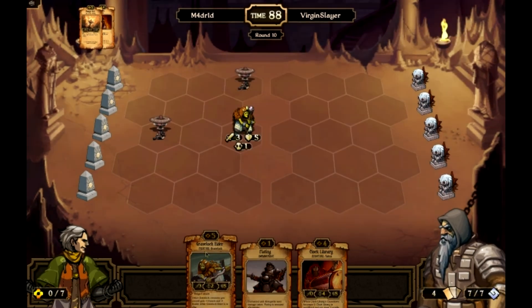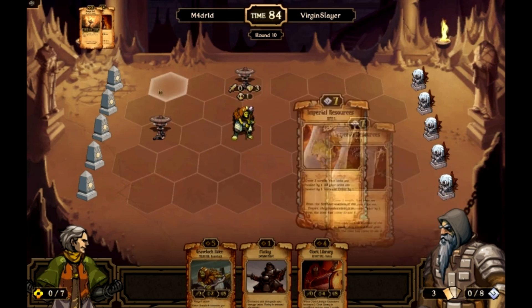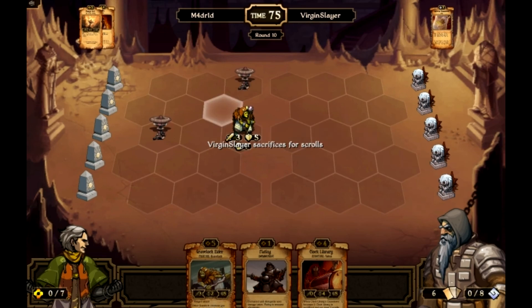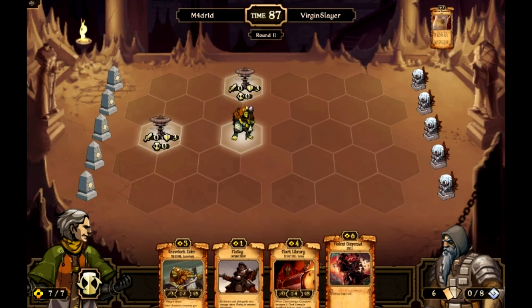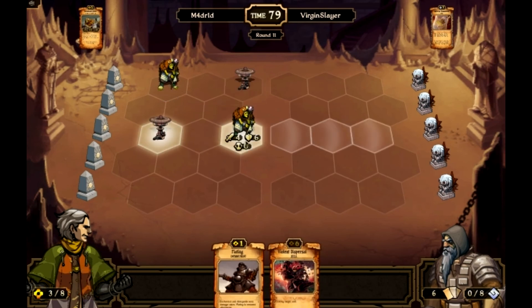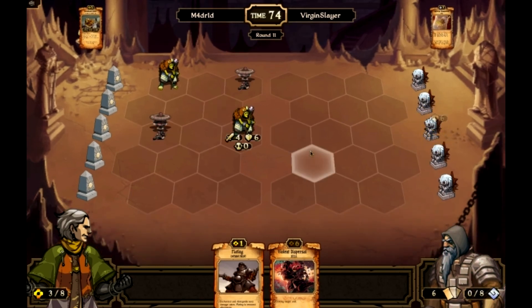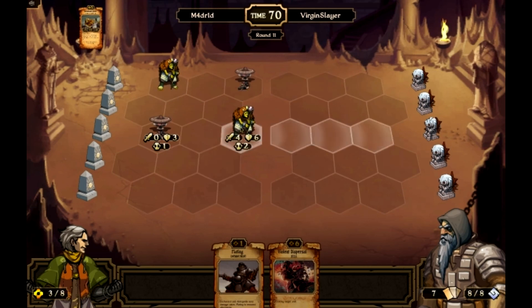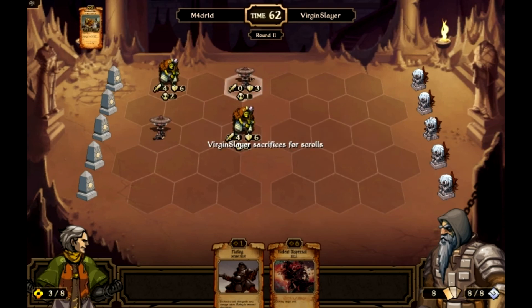Boom. Put a grave lock elder right there next turn. Draw into a dispersal, put the elder out, resources, and end turn. Staying away from those mangonels — with a speeded mangonel and a spell that gives plus three attack, it ends up doing like six damage in one turn to four squares. So I'm trying to spread out my units so that he can only hit two at a time.